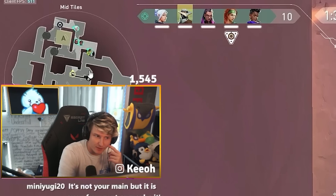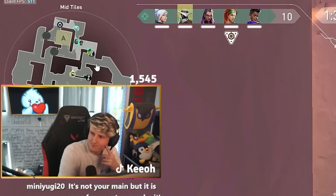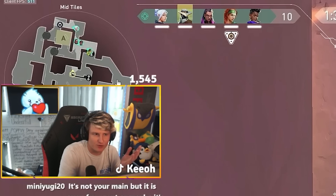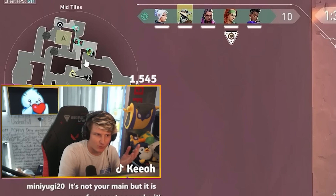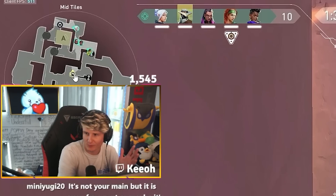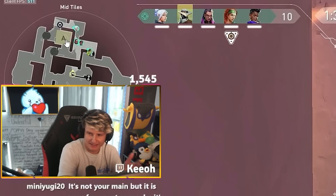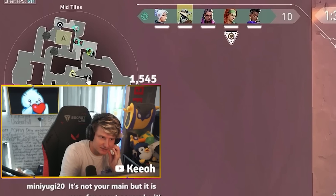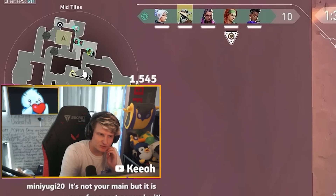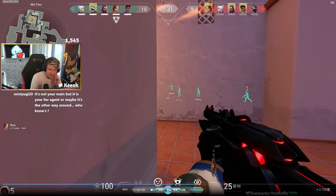I cover my own flank with one tripwire because, basically, if they flanked through our spawn there's no reason they would stop and not push main. If they went through our spawn and came to market to kill me, that would almost never happen — they're going to go to site. So I put my other tripwire behind me in mid in case they pushed out of A main and then pushed through mid. This just allows me to give the team so much information on flanks while they take site.